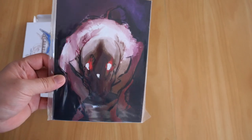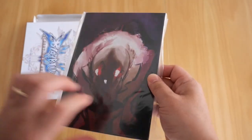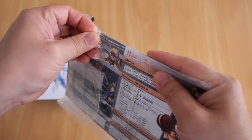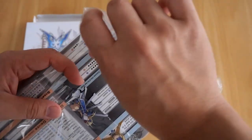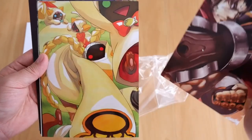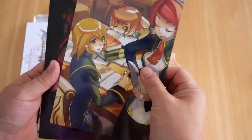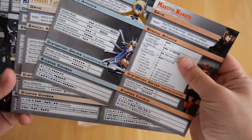Now you are in for a treat — this will be the very first time I have ever opened the contents of this plastic sleeve. I've never opened this before. So let's open it up and see what's inside. And here we are — these are all the artworks. There's the first one. Let me go through them one by one. The back of each card contains what looks like all the moves for each character.